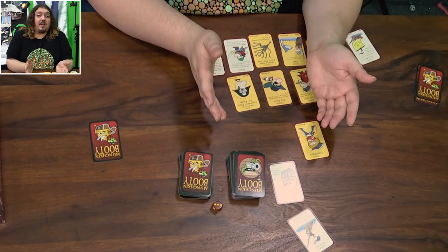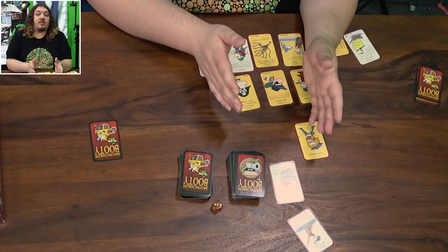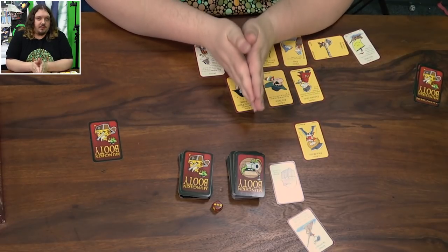Of course, there's always the possibility that your level is not high enough to defeat the monster, in which case you may need help from other people at the table or your single-use cards. Single-use cards like Swill give you a plus 2 bonus for only one round — play it, discard it when you're done, and hopefully that'll be enough.